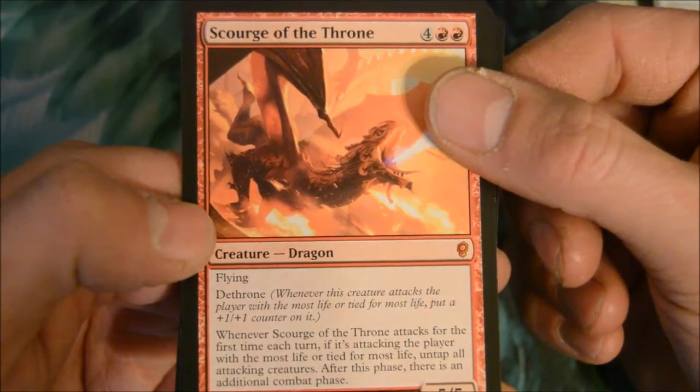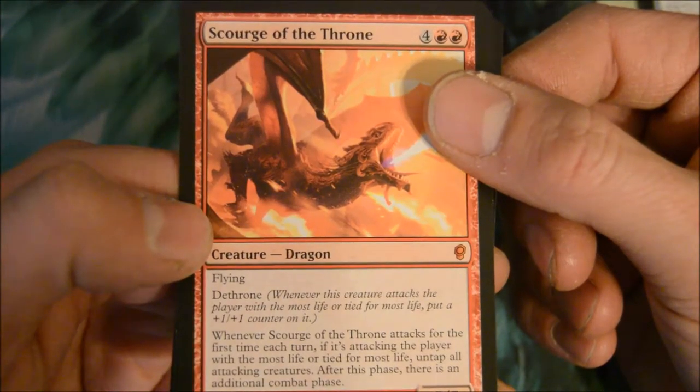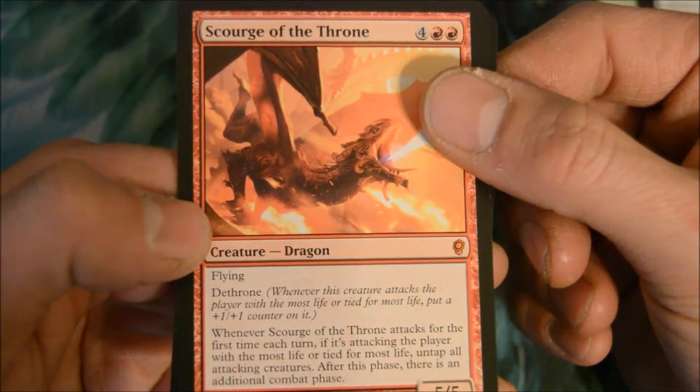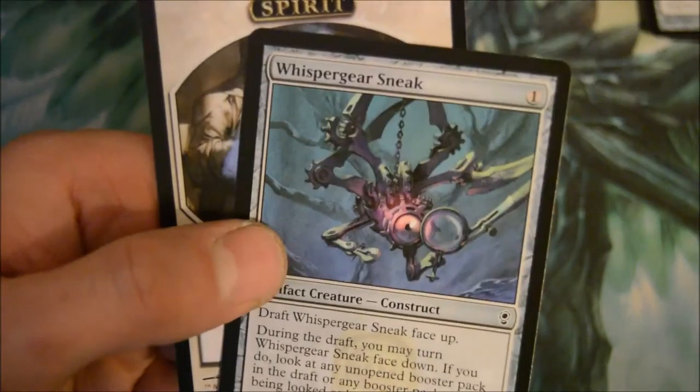Another mythic: Scourge of the Throne — six-drop 5/5 flying with Dethrone. Whenever Scourge of the Throne attacks for the first time each turn — Dethrone is whenever this creature attacks the player with the most life, put a +1/+1 counter on it. Pretty decent card. And One-Spear Sneak.